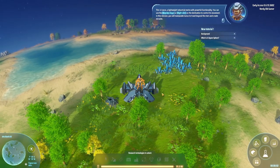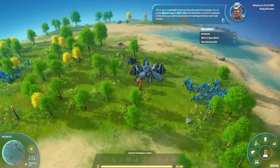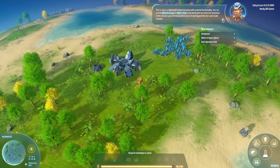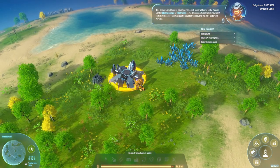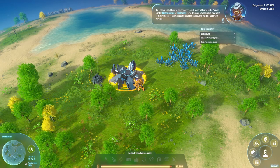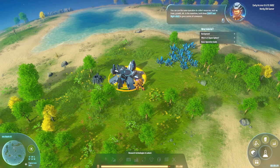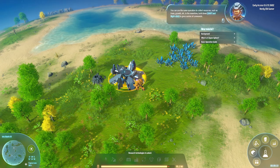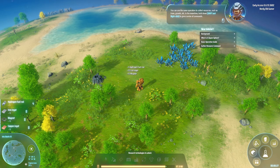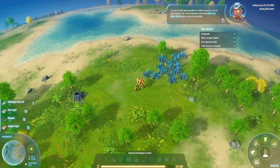This is Icarus — a lightweight industrial mecha with powerful functionality. You can use the arrow keys or right-click on the destination to control its movement. In this mission, you will manipulate Icarus to travel beyond the stars and create miracles. You can use the same operation to collect resources such as trees, gravel, etc.